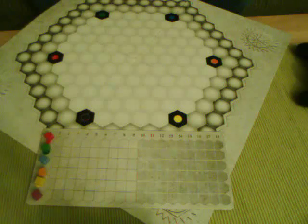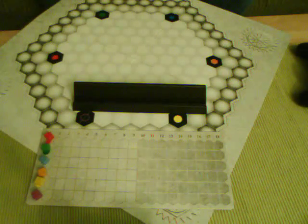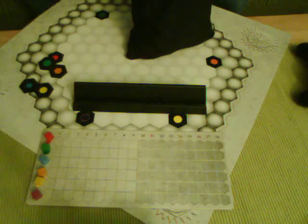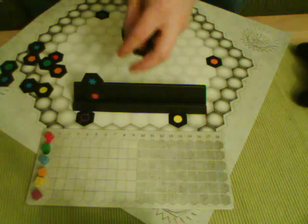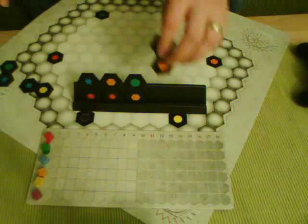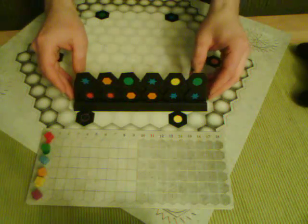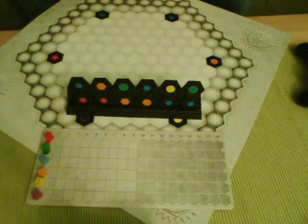Everyone also takes a rack — this is where you'll be storing all your domino-like playing pieces. Everyone starts out with six pieces, drawn from a big bag, and put them on your rack. Notice each piece has two of the six different symbols on it. Once everyone has a scoring board and a rack in front of them — normally you'd put the rack behind your scoring board — the game begins. Everyone gets one turn, going around clockwise with the youngest person going first. The game ends when no more pieces can be played on the board, or when somebody gets 18 score for every single different symbol, which is very rare.